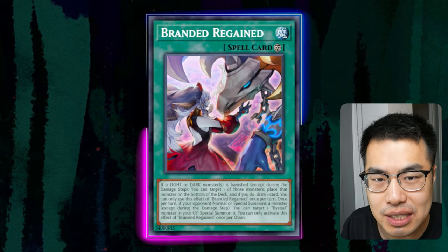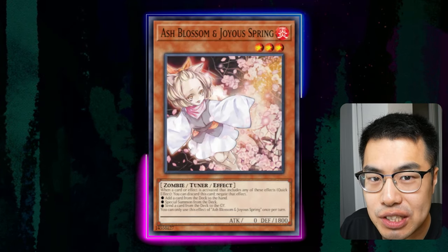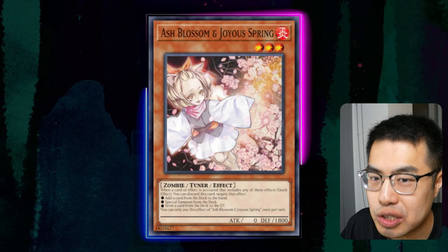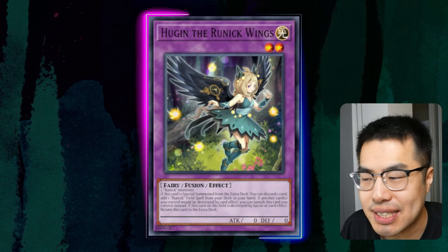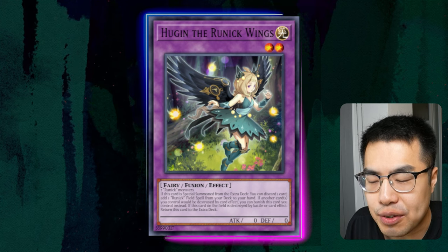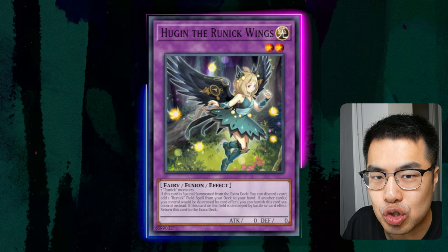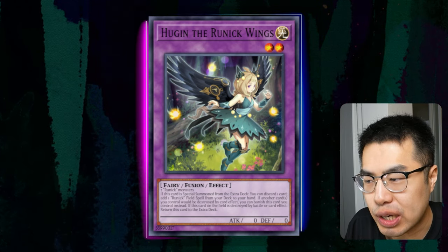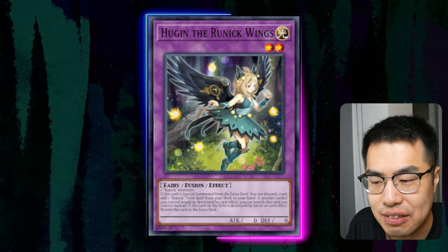Without further ado, let's talk about how to beat this with Hand Traps. At the top of the list, we have Ash Blossom and Joyous Spring. What should you Ash Blossom against this deck? Because they have a lot of cards that either draw, search, or send directly from the deck. One culprit is Hugin, which allows them to discard a card to search for the Runic Fountain. The Runic Fountain is one of the key resources they use to disrupt you during your turn as well as draw and replenish their hand. So stopping Hugin from resolving is really important so they don't actually have access to the Fountain.